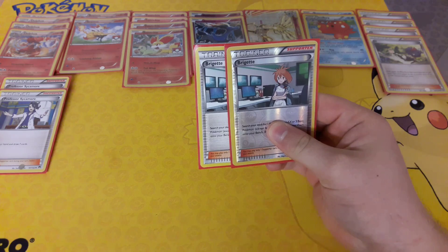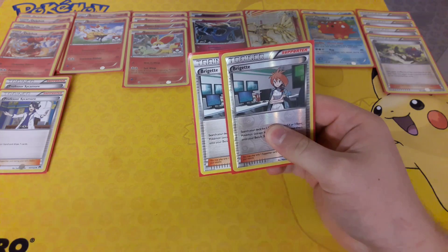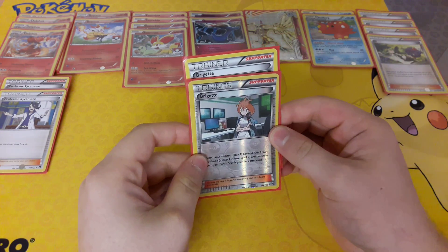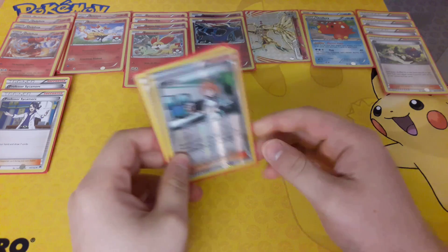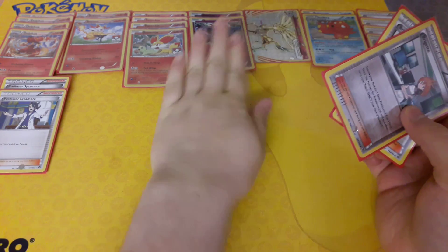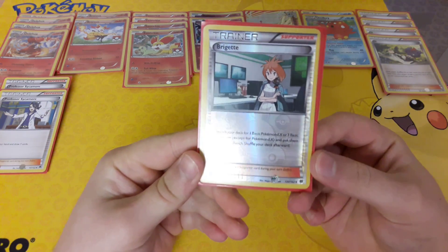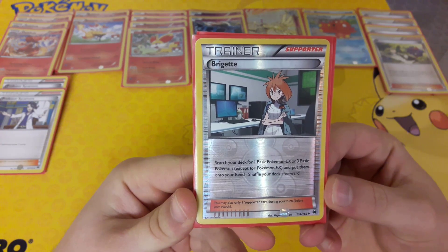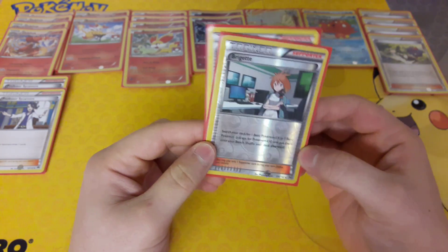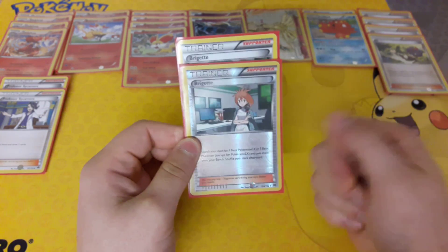Next up we have 2 Brigette. With it being a non-EX deck, Brigette is really useful, especially at the start of the game. If you can pull off a first-turn Brigette, you will be saving your own life — if you are stuck with a Fennekin in the active, you can get a Fennekin, a Remoraid, and a Xerneas onto your bench. Brigette searches your deck for 1 Basic Pokemon-EX or 3 Basic Pokemon (except Pokemon-EX) and puts them onto your bench, then shuffles your deck.